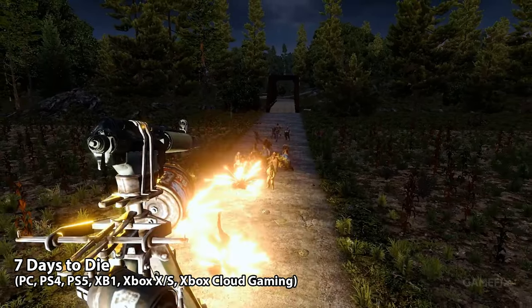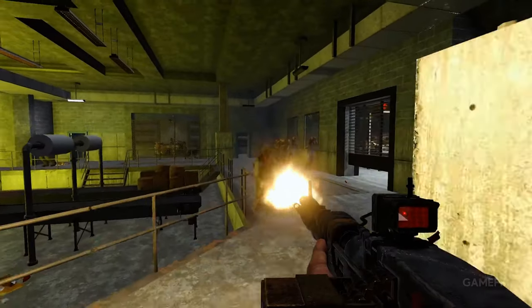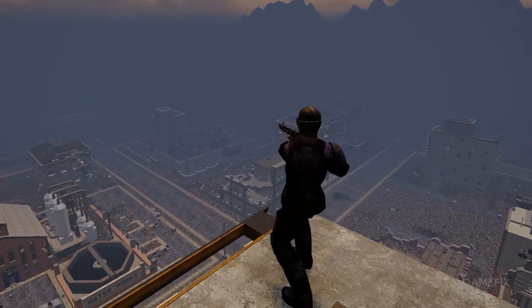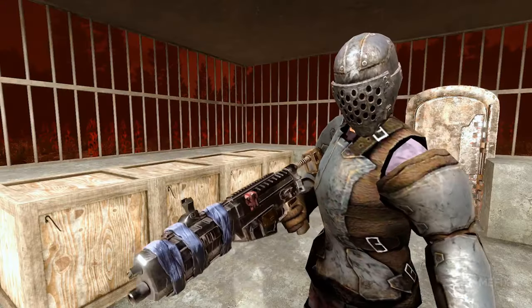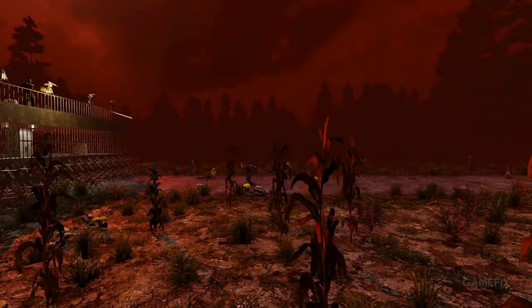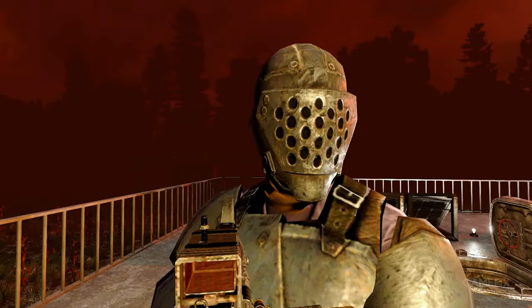7 Days to Die is a zombie FPS survival game. Released in 2013, the game is still readily available through early access. Within this game, players are working to gather resources and build up a base. It's a bit of a race against the clock — players have until the seventh day to establish a strong base, as this will bring in a large horde of undead into the area.